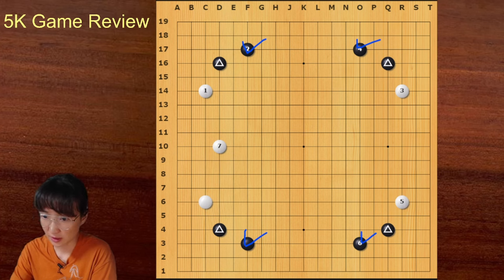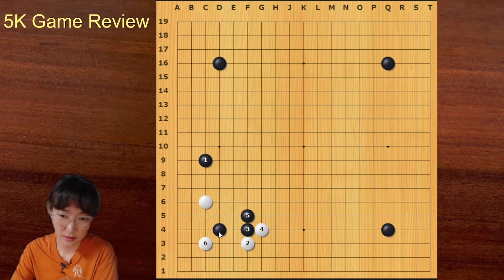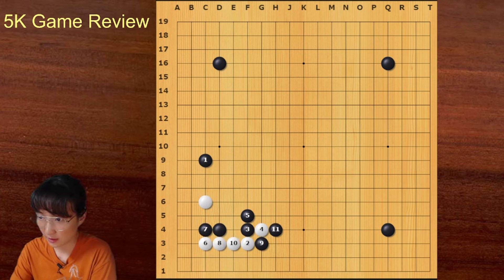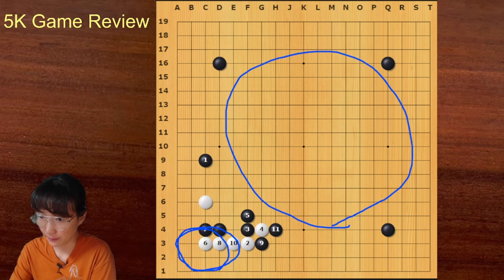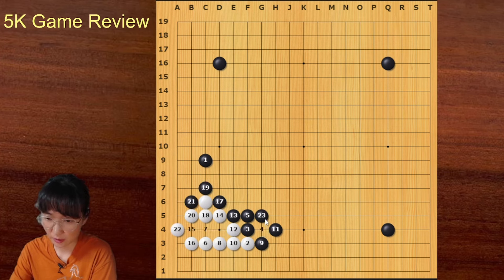It should be like this — let me show you a sequence I thought was interesting. I checked with AI and followed the best sequence. Black can block from this side; we can see that black is building a moyo instead of focusing on a small area. Now I can capture the two stones, then sacrifice these three stones — this is black's privilege — and I can take this one soon.